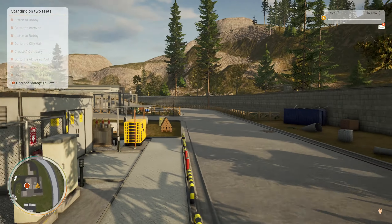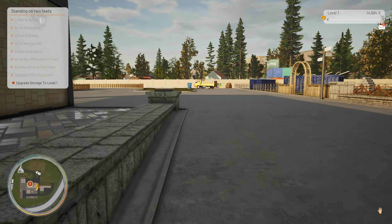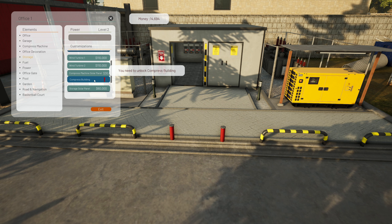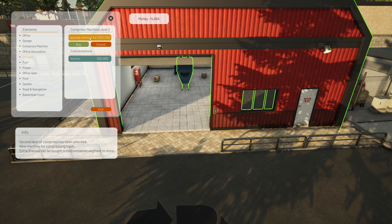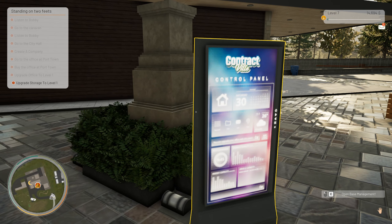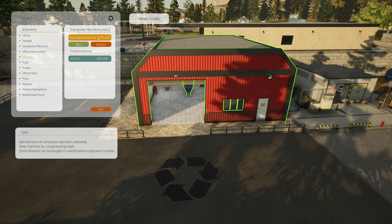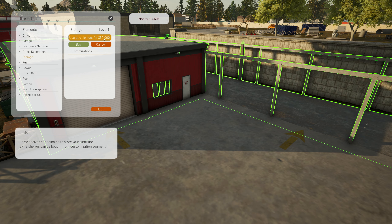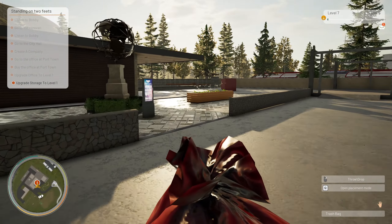It still says you need to unlock the compressed building to get the compressed machine. I'm guessing they're talking about the whole entire building because I don't have a compressed building. Second level compressed has been locked — new machines, extra shelves can be bought. These are bigger and that would allow me to put solar panels on the top — that's $120,000. I don't think we need to do that. Storage building is $50,000. What happens if I take just trash down there — can I just compact the trash?